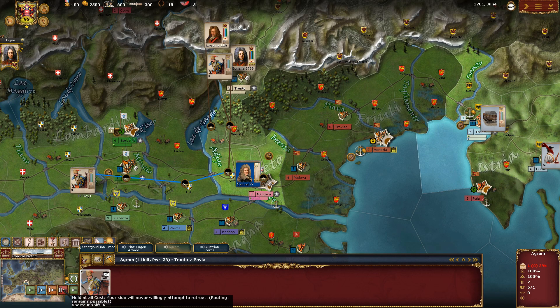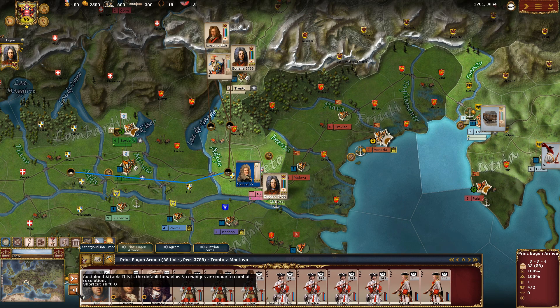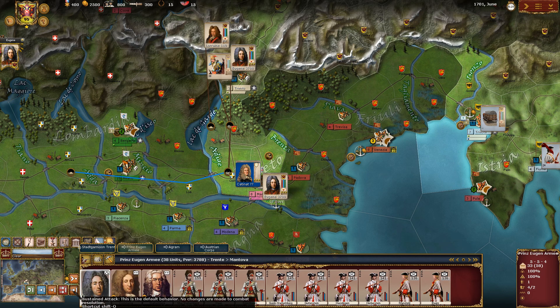If I take my main stack and set it to attack and remain in attack, I can choose a very aggressive assault — but in that case, my losses will be higher accordingly.